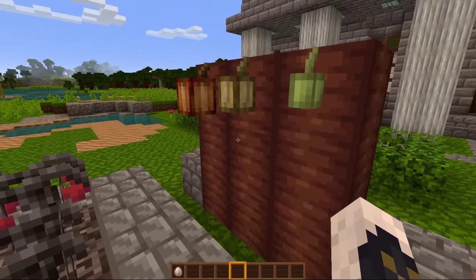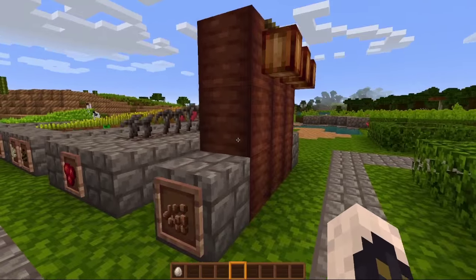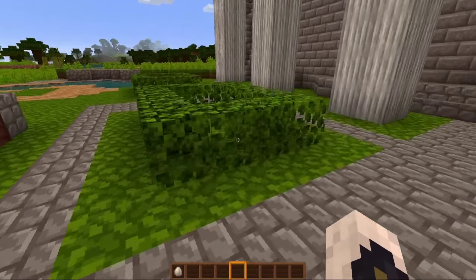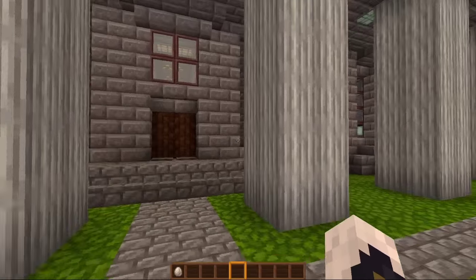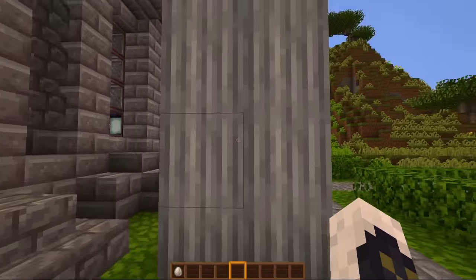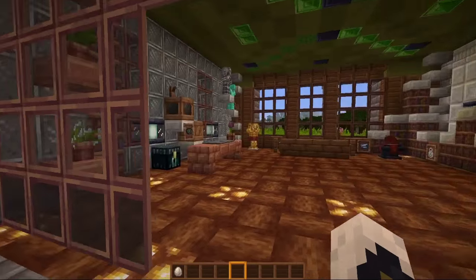I'm not sure if these cocoa beans have been changed — if they have, it's just super subtle. Definitely the wood has been changed. Got some nice leaves. And of course the quartz is a little bit more rustic. Let's take a look inside.